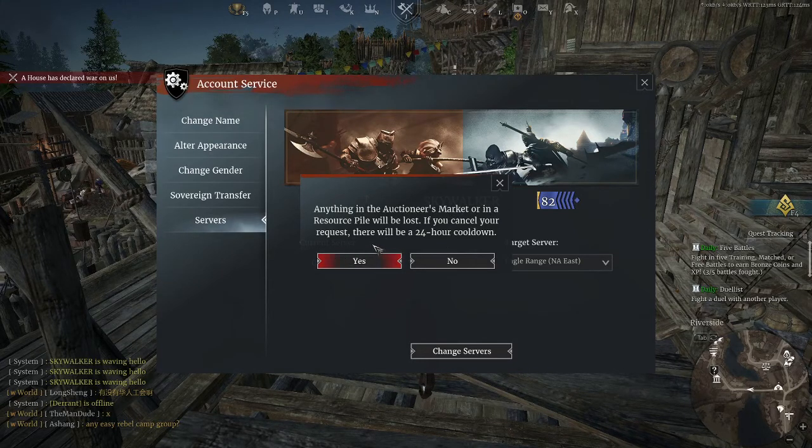If you cancel your request, there will be a 24-hour cooldown. So what this means is, if you have stuff in the auctioneer's markets or any resource piles, you're going to completely lose them. So make sure you aren't posting anything on the market before you transfer servers. If you want to continue to transfer to the new server, you just press yes.